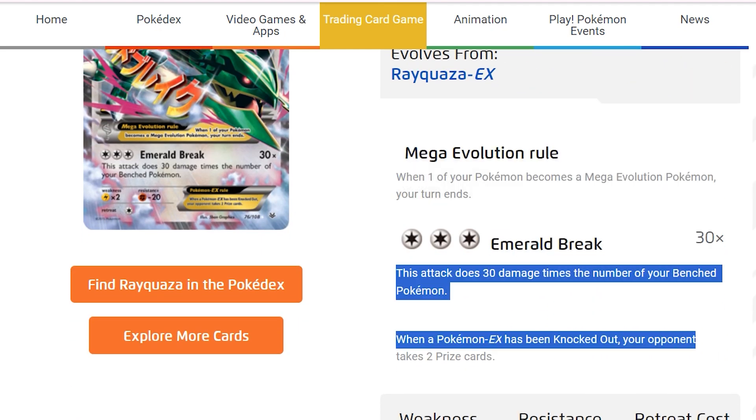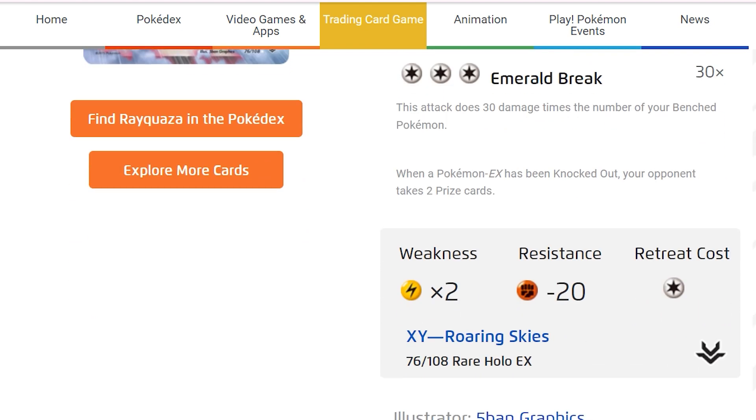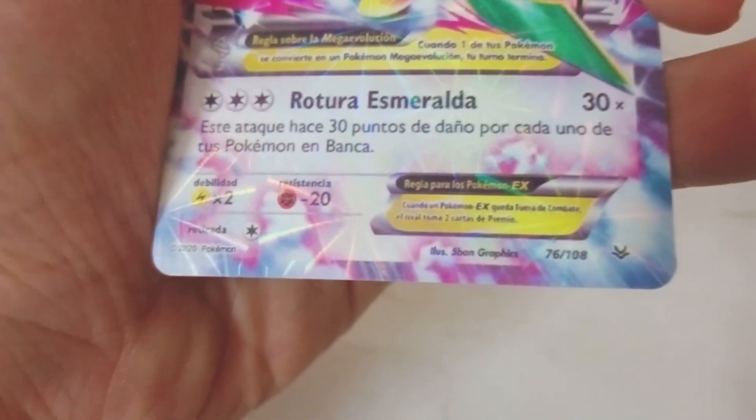Emerald Break does 30 times the damage of your benched Pokemon. It's weak to electric, resists fighting, and the retreat cost is one. Its number is 76 out of 108, which is a rare full-art card from XY Roaring Skies.